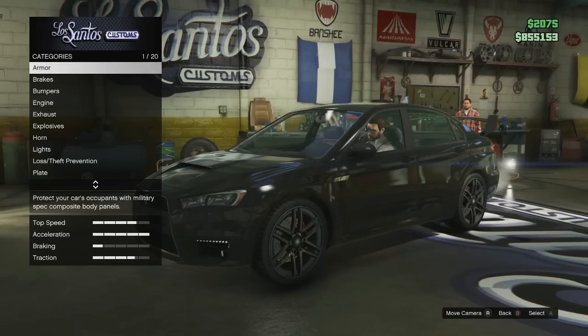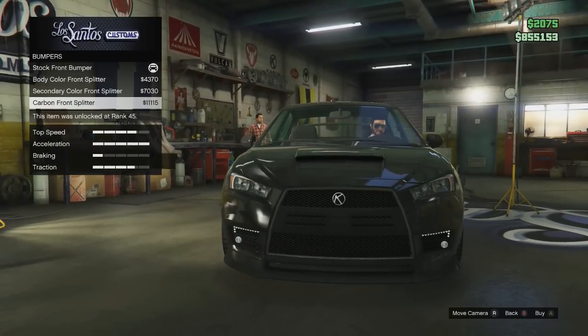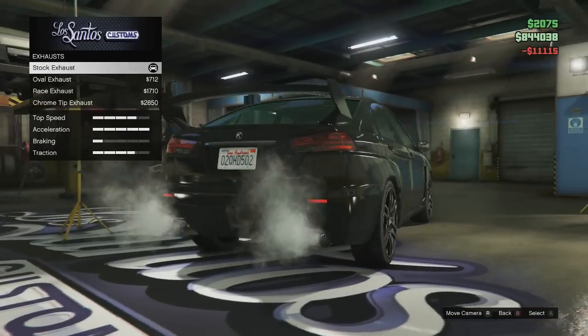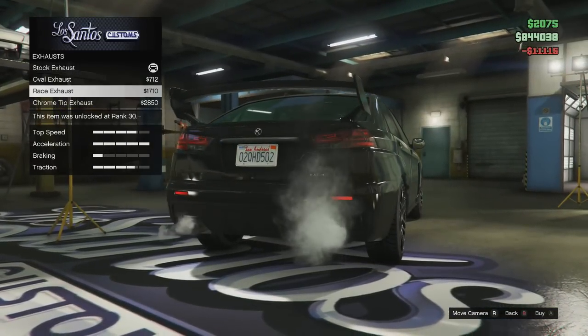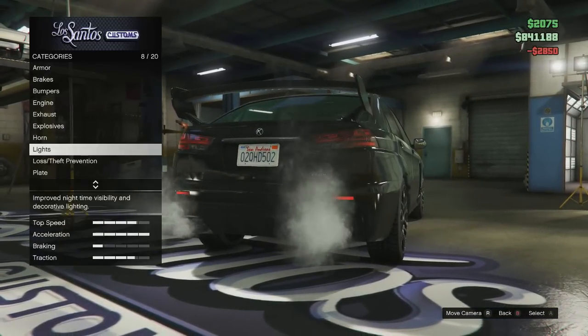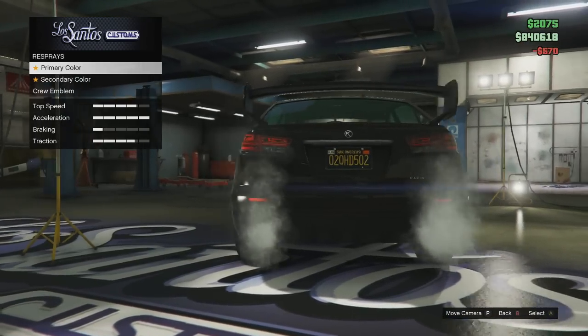Inside the Los Santos Customs, there are loads of customisations available. First of all, I fitted a carbon front splitter in the bumpers option. I then chose the chrome tip exhaust in the exhaust section, although the race exhaust also looks quite nice. I'm skipping the default upgrades — these being the engine and armour upgrades — because you guys already know what these are.